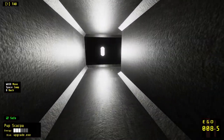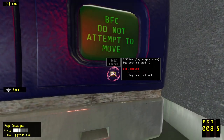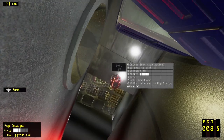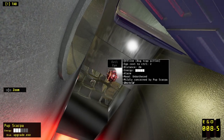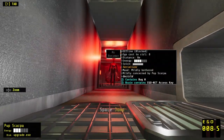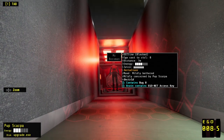We have a lot of ego — we should be able to take over something. Here we go. No — bug trap active. What does that mean? Offline. Bug trap active. Mildly concerned by Pup Scarpa. Can't go around that thing. Wondering if I can control Mr. Boss Man — doesn't seem like it. Contains bug zero. Brain contains ego net access key.